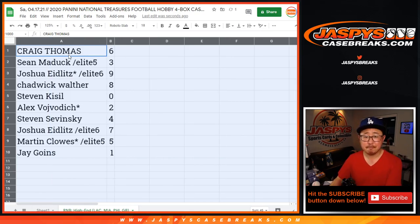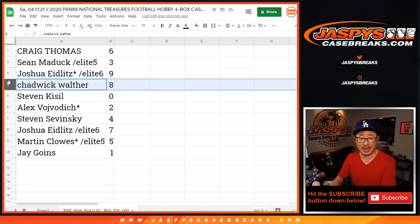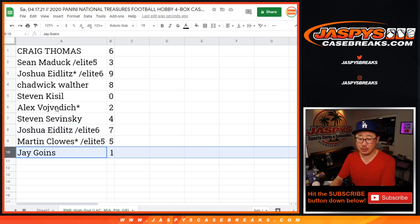Craig with six, Sean with three, Josh with nine, Chadwick with eight, Stephen with zero, Alex with two, Stephen with four, Joshua with seven, Martin with five, and Jay with one.